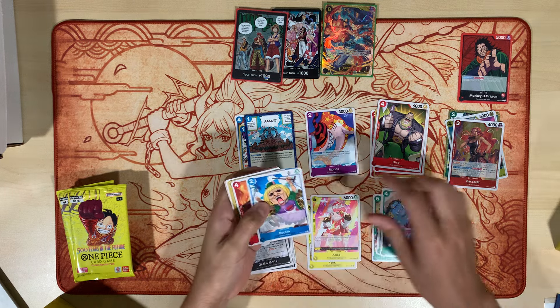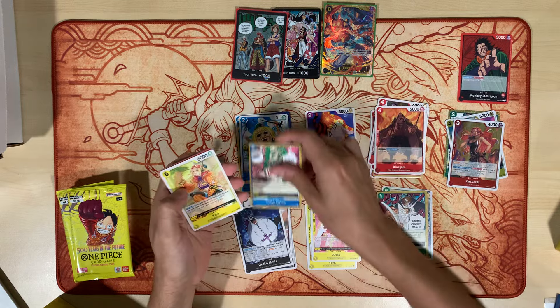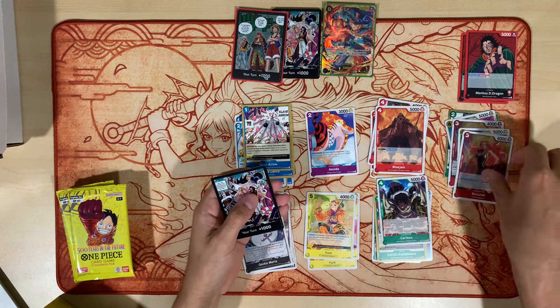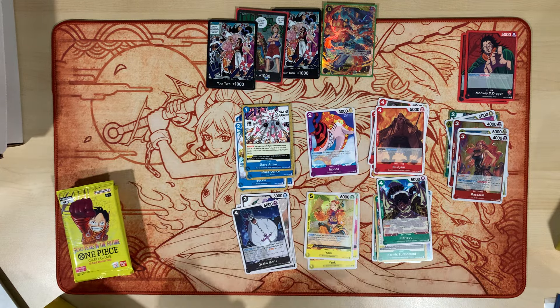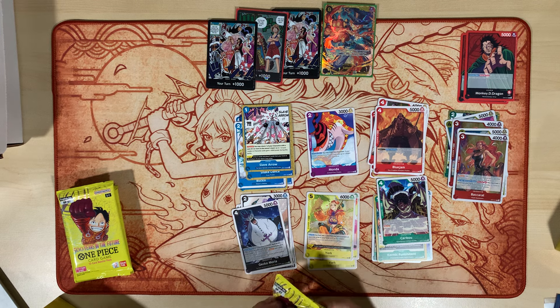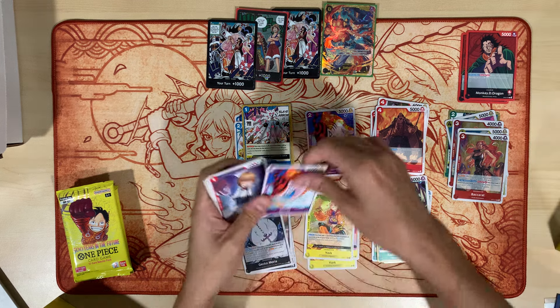All right — Gene, Bay, Buckin, Blue Jam, Karmic, Snake, York, Slave, Caribou, Dragon. Baccarat, Frankie. All right, keeping with the Alternate Art Dons, holding strong with those.